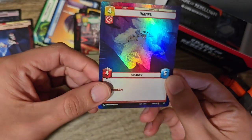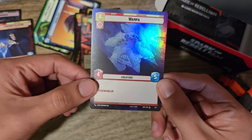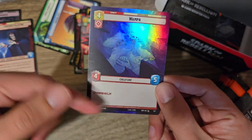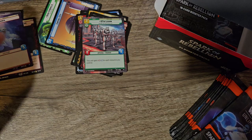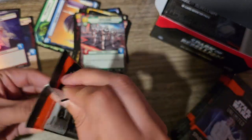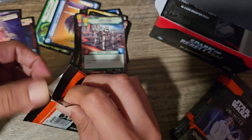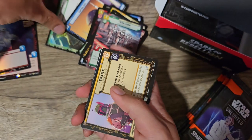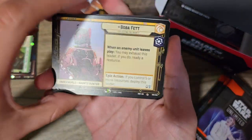And we have a Shiny Foil Wampa. Overwhelm means it's kind of like Piercing in Digimon, or like Trample in Magic — you get to still damage your opponent with the extra damage that you do. We got a Foil Wampa, Palpatine. I got a TIE Advanced, which I really wanted. And Hera — a Hera Leader. That's a good, nice pack in my book.